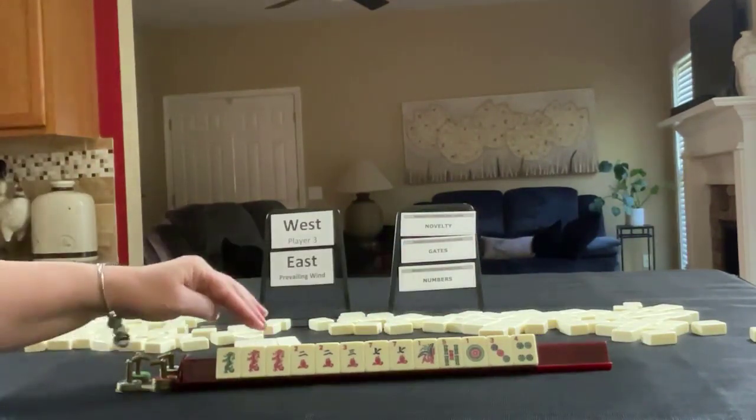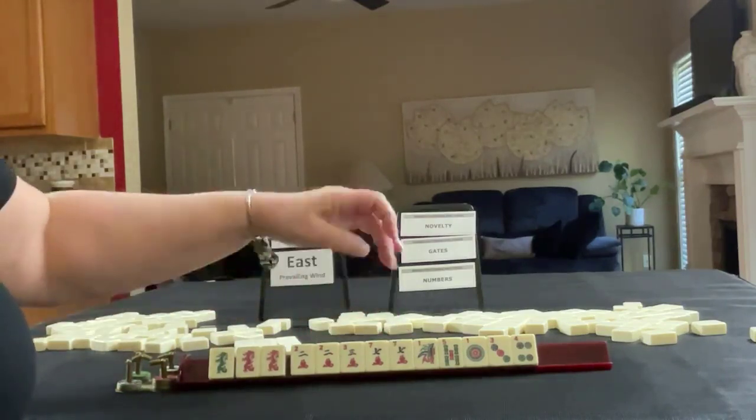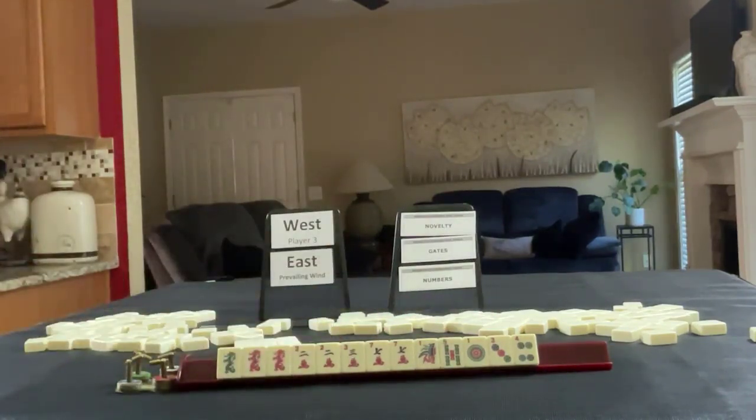We have green dragon, red dragon, 2, 3, 7 in cracks, pair of 2s, pair of 7s, 1 and 5 in bams, 1, 3, 4 in dots. So 2 and 7 in cracks with dragons.